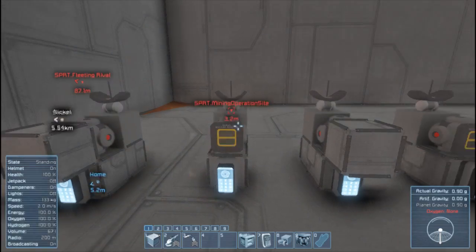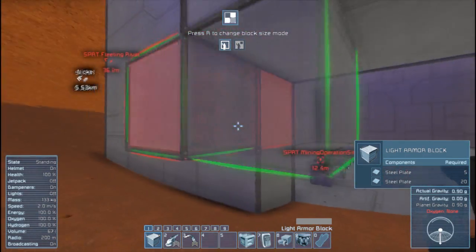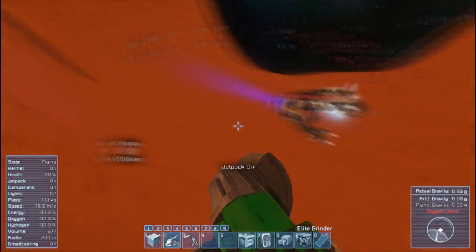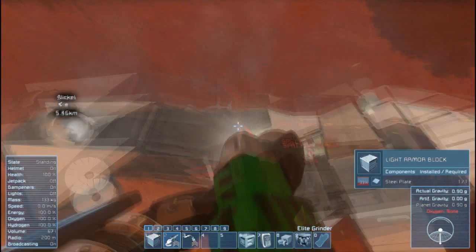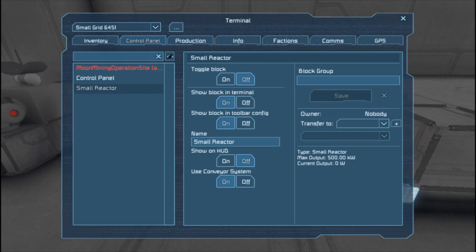I'm going to send this to the pirates and spawn it. Right now we're on planet Mars. This one pissed me off, so I just went right for the gun — and you can see it starts to flee once you shoot the gun. I just took down its thruster to go up, destroyed the ship. We'll start with the next one, the Moon Mining Operation Site one.